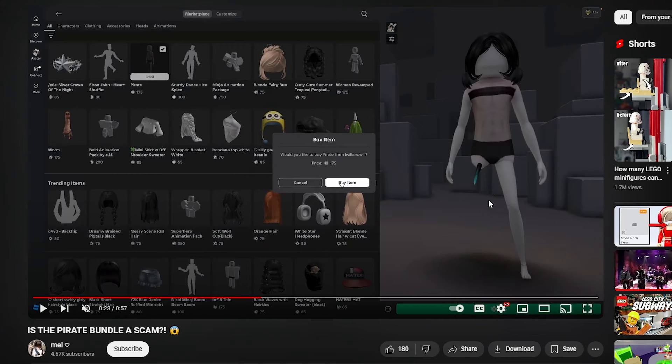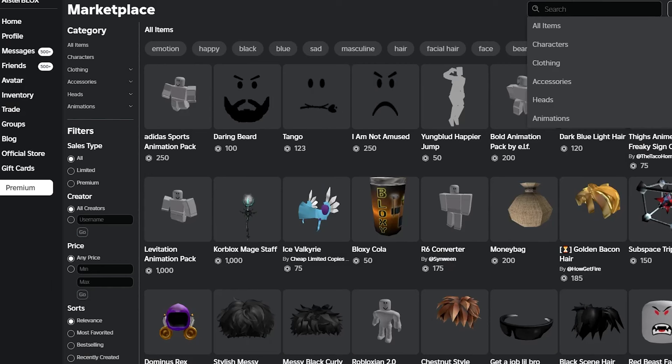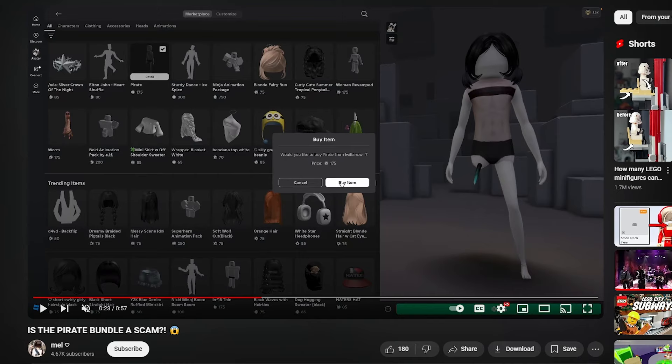So yeah, right here it was called pirate. That was it. And since it lasted for so long, I think somebody is going to make it again. And so if somebody can upload it in a class for that long, imagine if somebody made it and made it free, right? That's a possibility. I think anybody can make a free item if they have UGC.